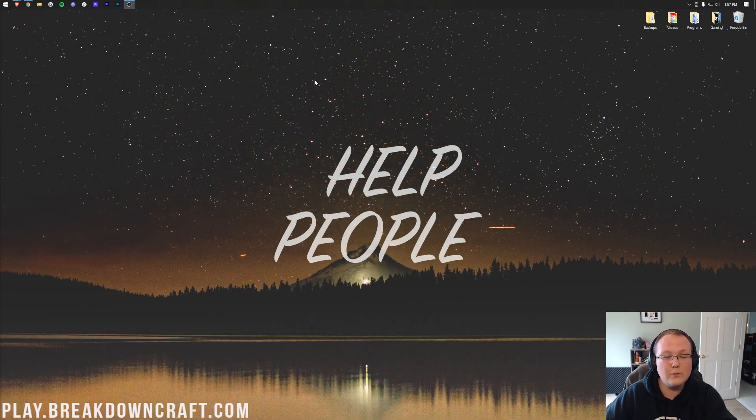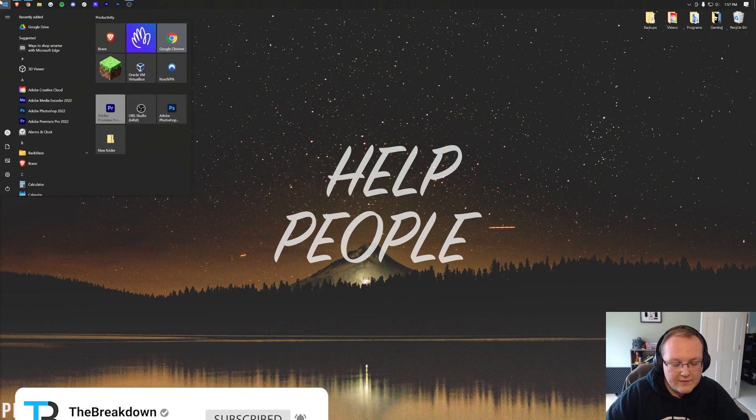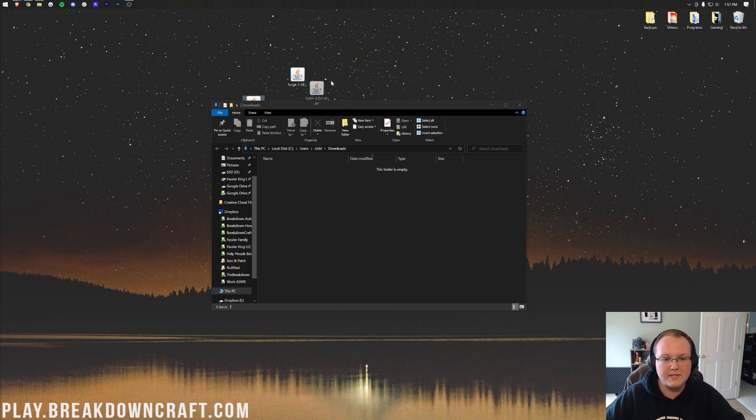Now, we can go ahead and minimize our browser, and we need to get the files we just downloaded — Forge, Balm, and Waystones — to our desktop. To do that, you want to click the Windows icon, probably in the bottom left of your screen or in the center on Windows 11, and type in Downloads. Open that Downloads folder, and in here you will find Forge, Balm, and Waystones. Drag and drop these to your desktop so we can get them installed.